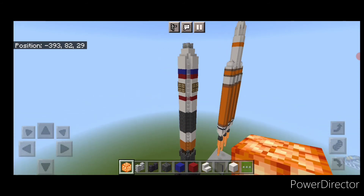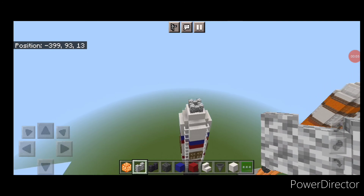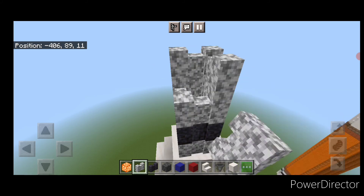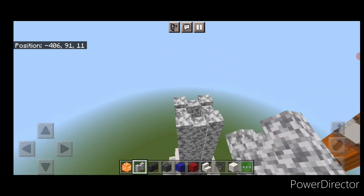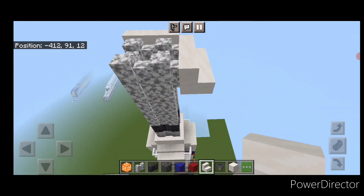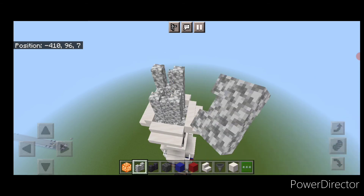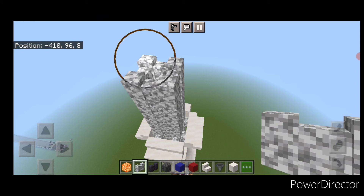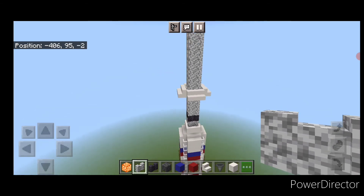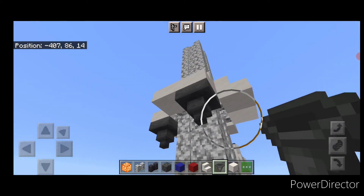Now we need to come back up top and do the launch abort tower. Take polished black stone wall and do a two by two right here, then above it go to diorite wall in a two by two and raise that another four blocks tall. On each side of the top put two outward-facing smooth quartz stairs on all four sides. Then go back to diorite wall in a two by two and raise this up another six blocks past the stairs. Then do the thrusters on the launch abort tower — take a hopper and come under the stairs, placing one on each of the four sides.